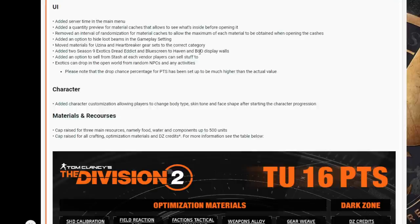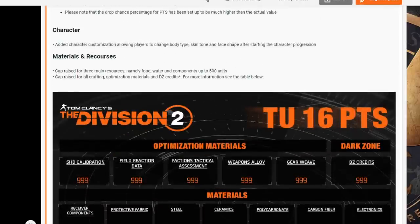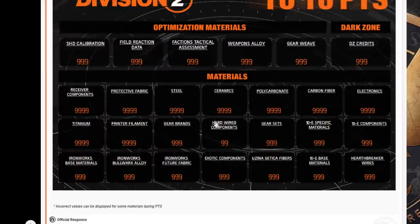Moved materials for Yuzna and Heartbreaker gear sets to the correct category; added Season 9 exotics Dread Edict and Blue Screen to Haven and Base of Operations display. Added an option to sell from stash at each vendor. Exotics can now drop in the open world with random NPCs and any activities — note that the drop chance percentage for PTS has been set higher than the actual value. Added character customization allowing players to change body type, skin tone, and face shape. Resource cap raised for three main resources — food, water, and components — up to 500 units; cap raised for all crafting optimization materials and DC credits.